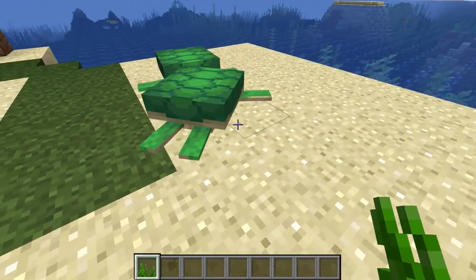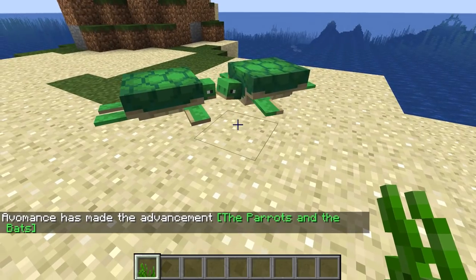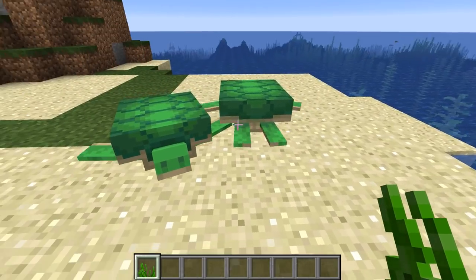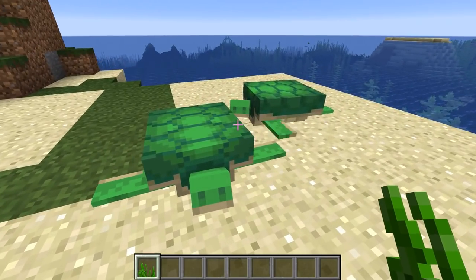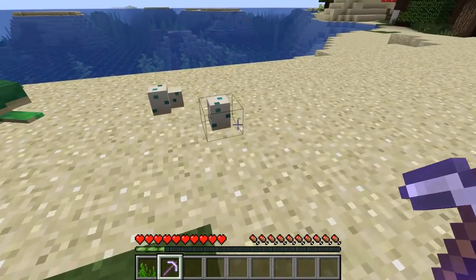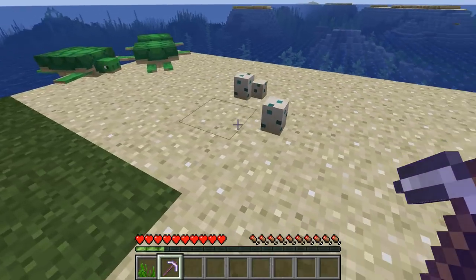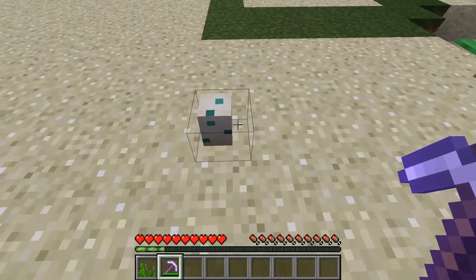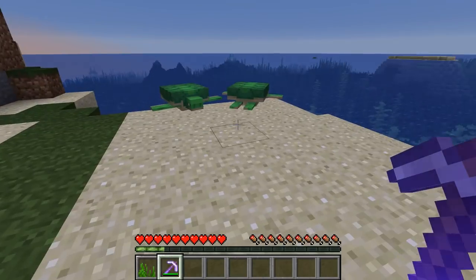So breed up your turtles. Once they've bred, one of them is going to dig around in the sand. They'll dig until they lay an egg. Sometimes these take a little bit of time to get that egg going. The first time it actually failed, which is a little bit disappointing. But I've had another couple of goes and we've got two eggs — you need at least two eggs for this farm. I've also got a silk touch pickaxe. If you hit an egg with a silk touch pickaxe, you pick it up. I ended up with four eggs, and now you've got everything you need.